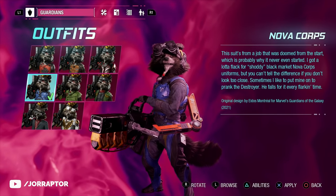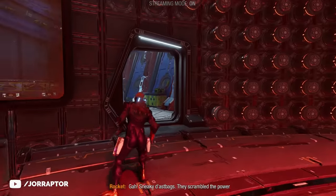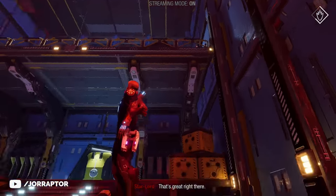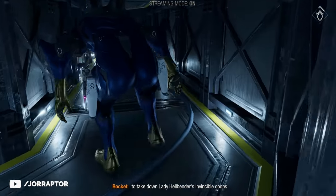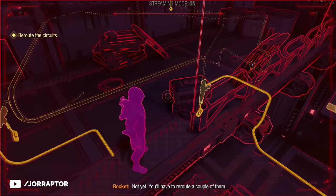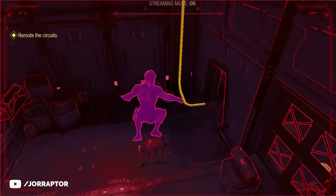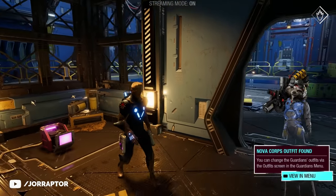In chapter 7, for the Nova Corps outfit, you are at one point in a massive room where you have to use your shock elements to make the elevator go up. Order Groot to lift you up, crouch through, and shoot the electricity one way to continue the mission. But if you shoot it the other way, you can go to a door on your right-hand side where you find the chest for this outfit.